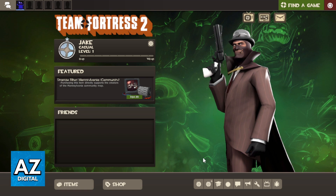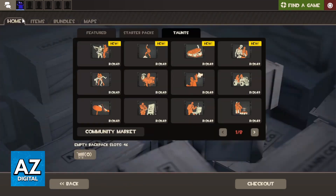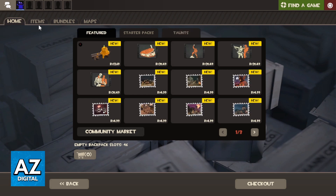But you just want to know how to buy taunts in TF2. If you want to do that you can just go right here in the shop and you'll be able to see the items selling in the shop. And as you can see you'll be able to check home, items, bundles, maps and much more.